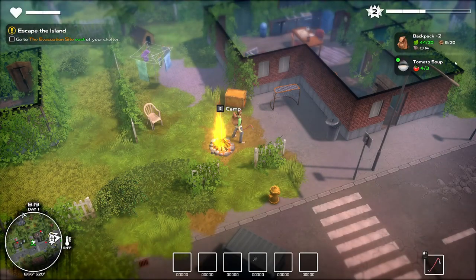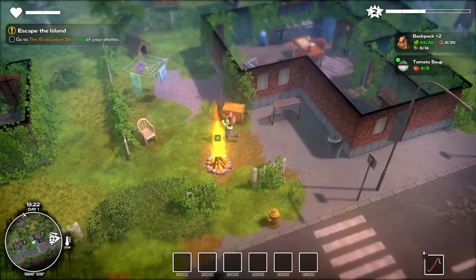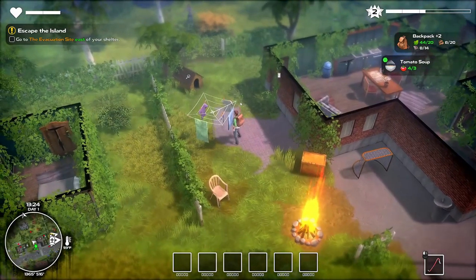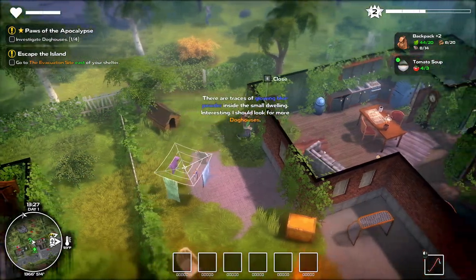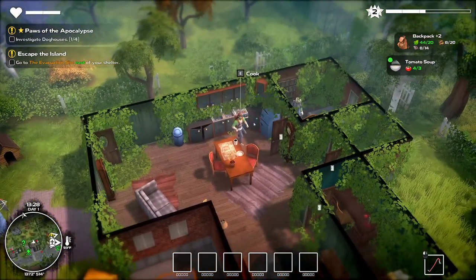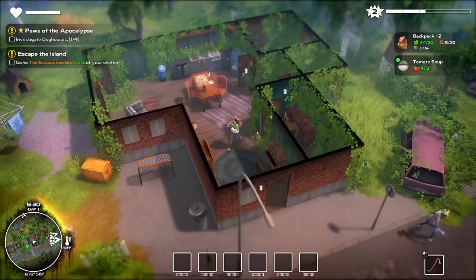Okay, here we are. I've got a backpack and tomato soup listed there. I need to evacuate our site. Looking around — there's a zombie there. Oh, and we can find a dog, so we're going to look for that. Might be able to find one. There's a zombie right there and I do have a crowbar.